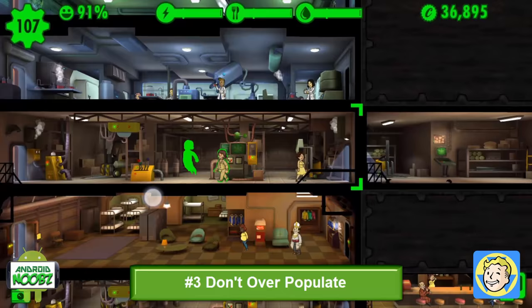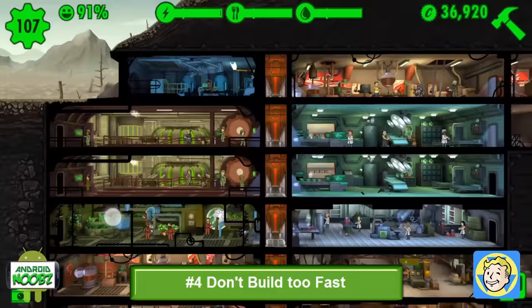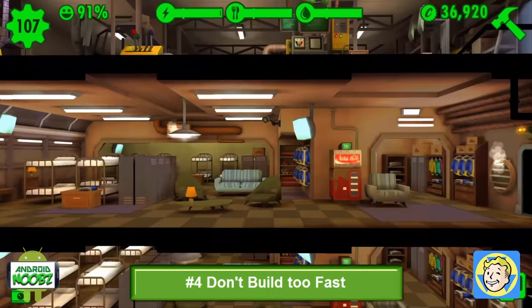Remember not to overpopulate. You will need more dwellers to build more rooms, but don't try getting more dwellers if you don't have any jobs for them or if you're already struggling with food and water. Like the dwellers, don't build faster than you can populate. Rooms will do nothing if they are empty and they will still draw power. Running out of power will start shutting down rooms that you are still trying to use.